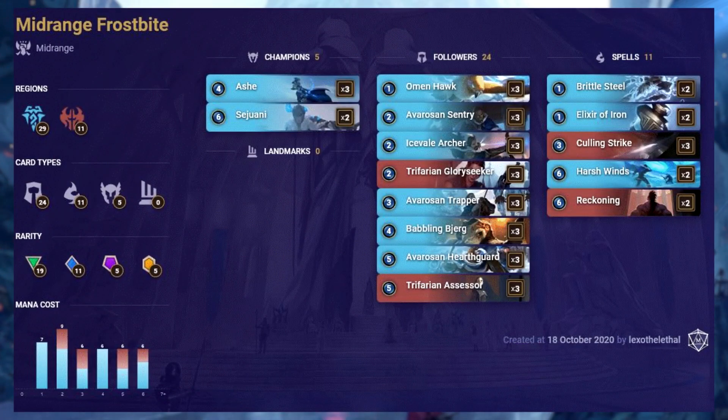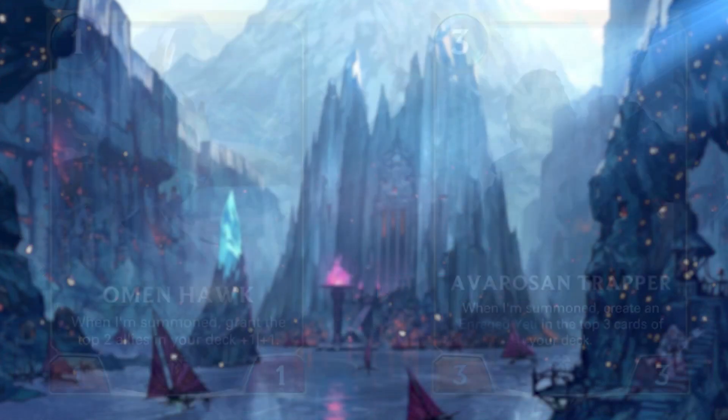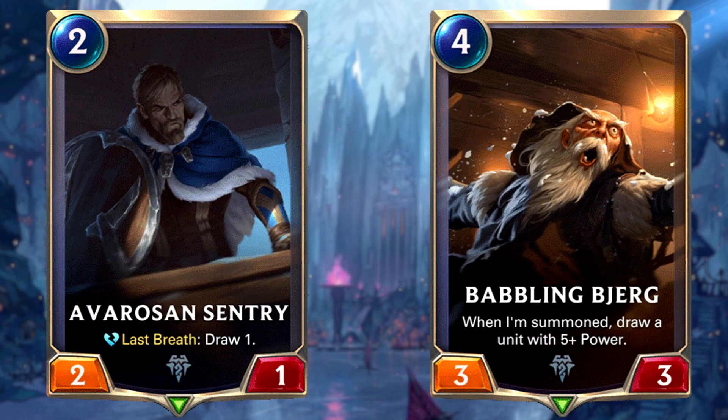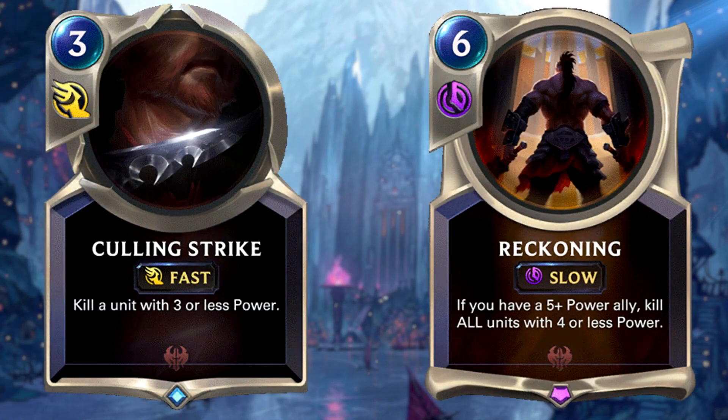This is the deck we'd love to hate, and it's back — midrange Frostbite featuring Ashe and Sejuani. It features cards mostly from Freljord but also contains 11 Noxus cards, which work hand in hand with high-powered cards and the Frostbite mechanic. This deck has quite a varied mana cost with six cards at every mana value from three to six. It has a lot of ways to start aggressively thanks to Omen Hawk and Avarosan Trapper mainly. It also has ways to refill your hand with Avarosan Sentry and Babbling Bjerg. There are many ways to remove big targets thanks to Frostbite effects followed by Culling Strike, and to clear wide boards thanks to The Ruination.